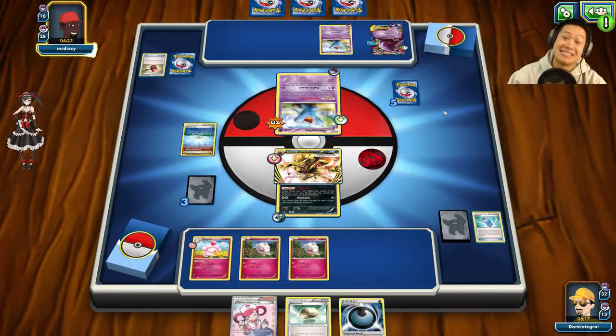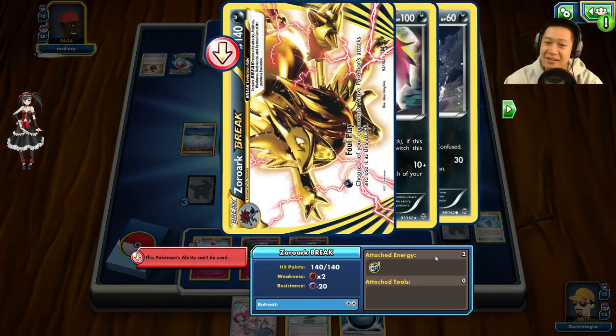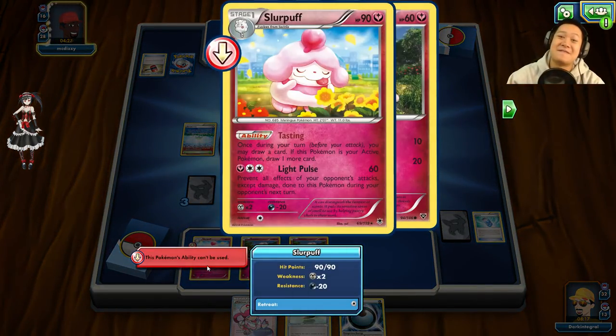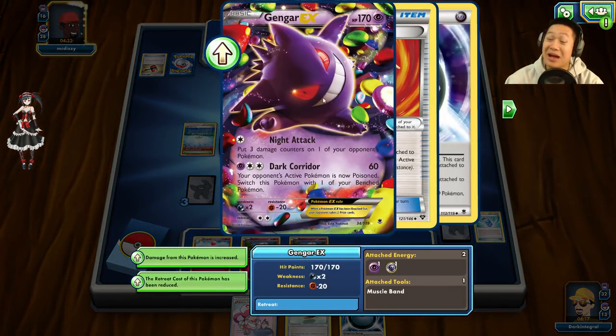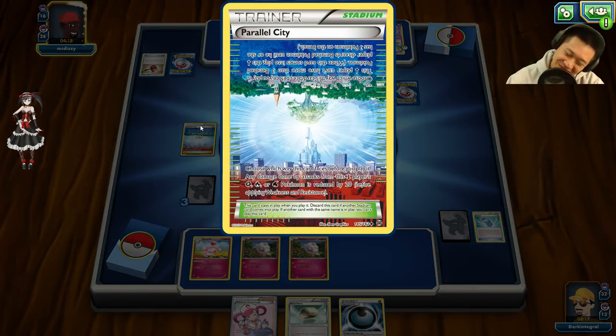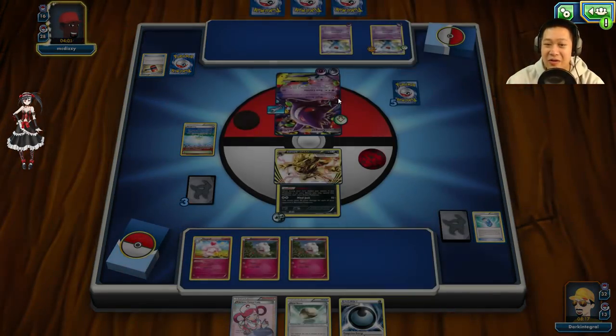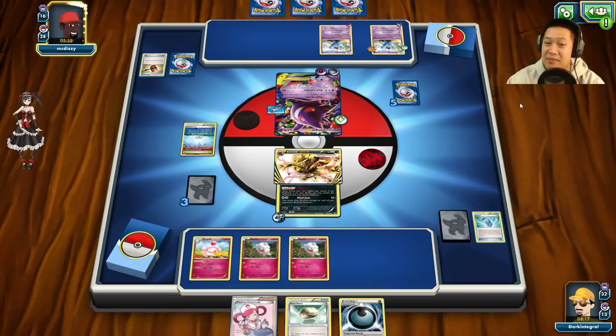Tails — yes, you dodged it! I still have another energy on me so I'd be okay. I have Slurpuff now. Gengar is gonna come up but wait — he doesn't have enough energies to attack! He forgot to replace the stadium, which is why he had the energy placed on Wobbuffet instead of Gengar. Gengar is like 'uh-oh!' — it can just use Dark Corridor. I'll use Mind Jack but I don't have a Muscle Band so he'll take a lot of damage but not get KO'd.